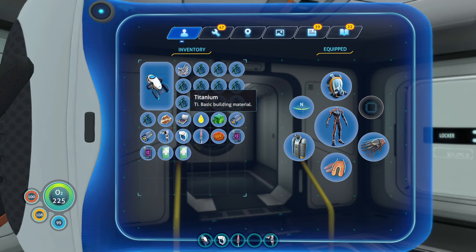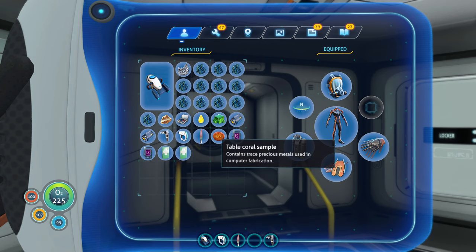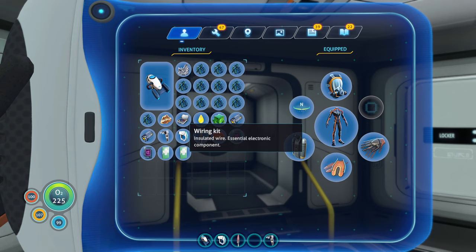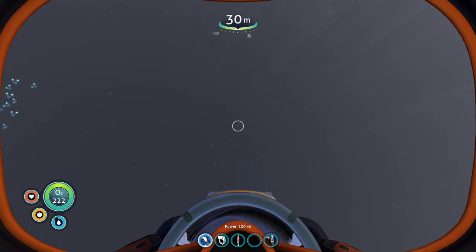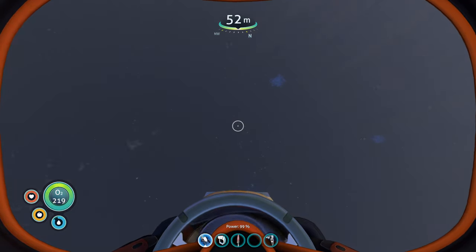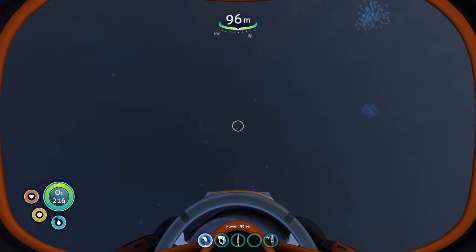Before you go to the lava zone, make sure you have 12 pieces of titanium, one piece of quartz, one piece of gold, one wiring kit, one lubricant, one ion cube, two purple tablets, and one table coral. Take your habitat builder, your scanner, and a couple extra batteries. Position yourself directly above the Lost River entrance that's northwest of the bow of the Aurora, just north of the mushroom forest. Make sure you have full oxygen before you dive down.